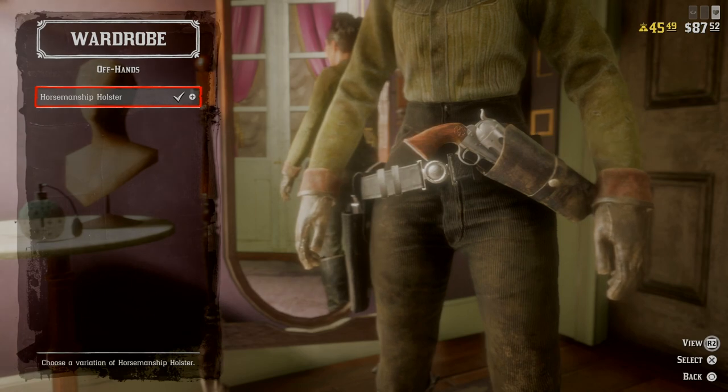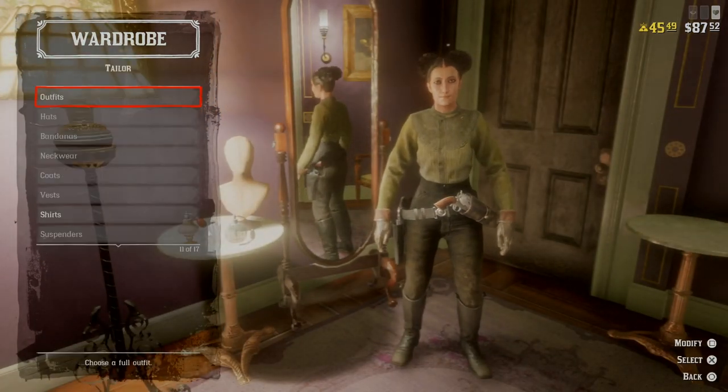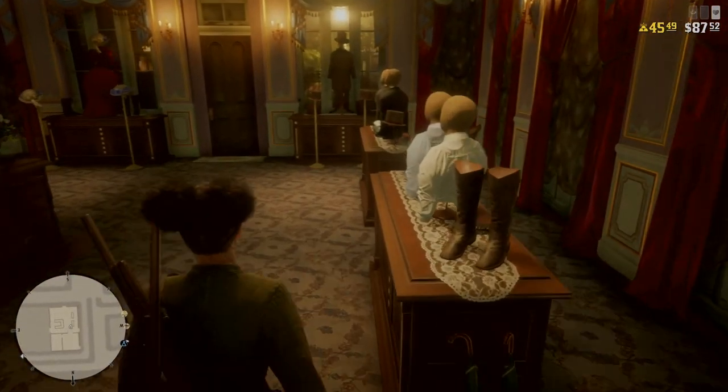You can then save your outfit and it will be available on your horse. Just back out of there and then leave the tailor. I've sped this bit up again.